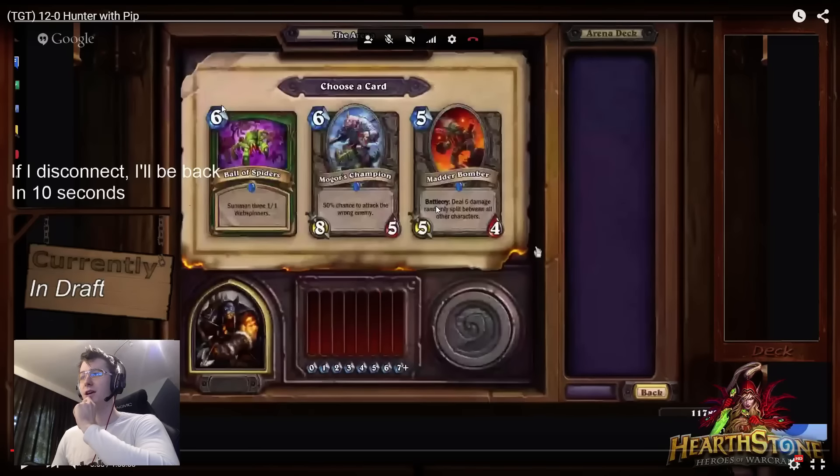The first cards are Ball of Spiders, Mukla's Champion, and Madder Bomber. I hadn't played with Ball of Spiders yet, and it just seemed like the best card in the pack.